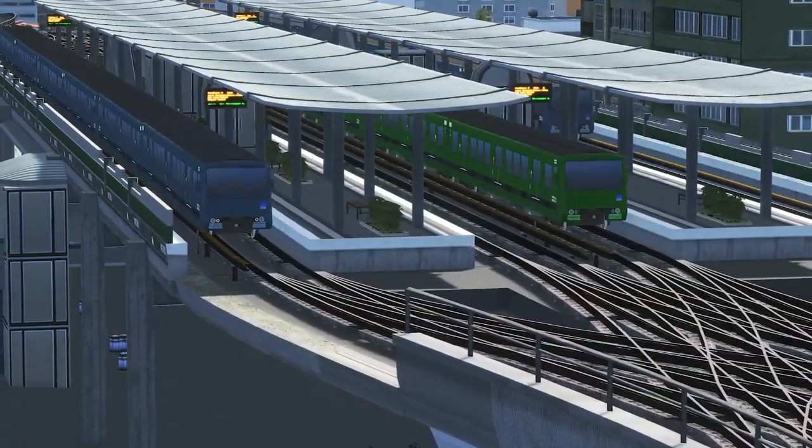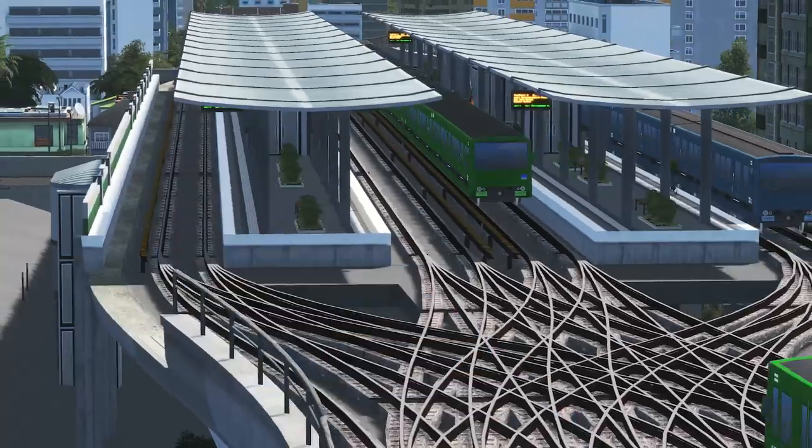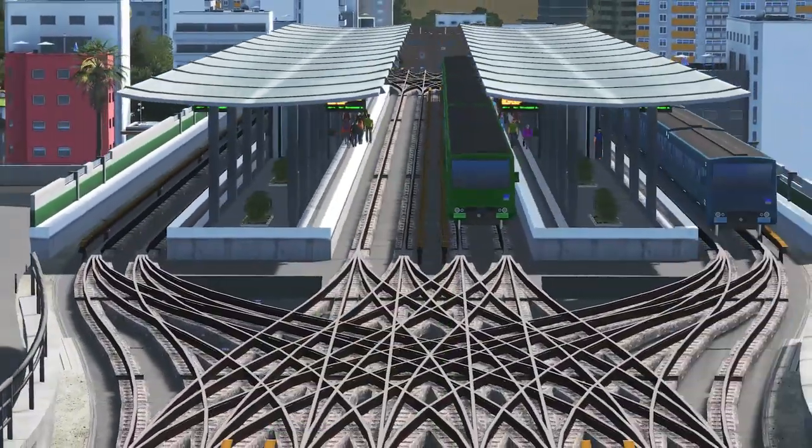You can also use the cross-platform transfers from the four-track stations to build an interchange hub between different train routes, to allow sims to seamlessly change from one line to another.